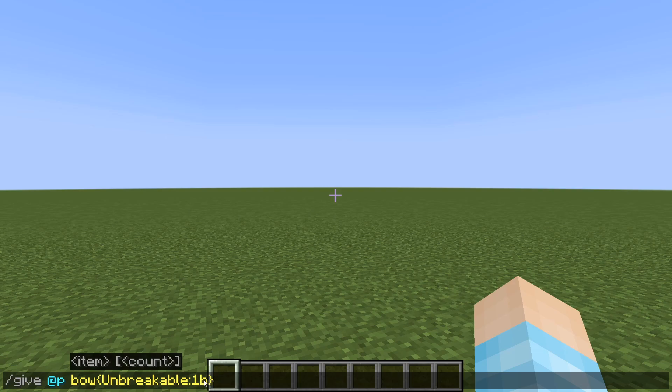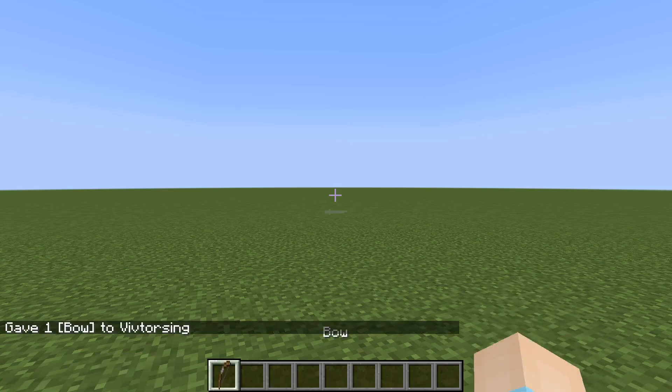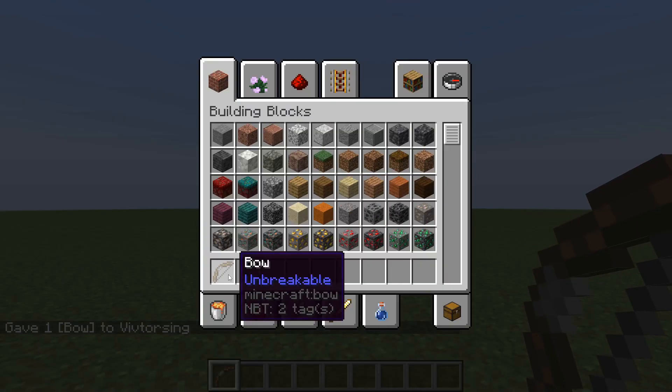you want to put Unbreakable with a capital U, and then colon 1B. I don't know why it's 1B, but I guess that's what Mojang wanted, so we're going to do that. So now you've got yourself a bow and here it's going to say unbreakable on it, which is kind of cool.